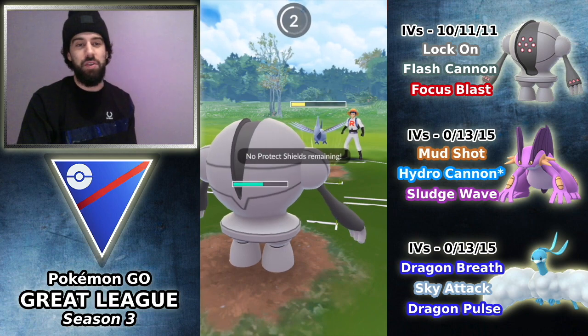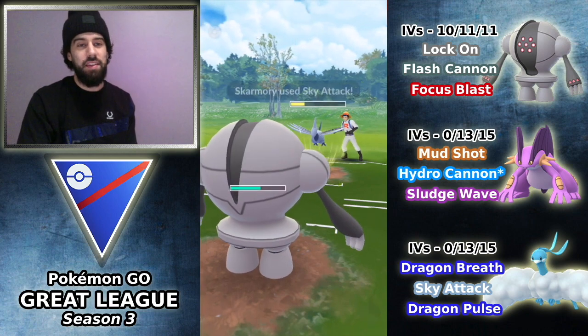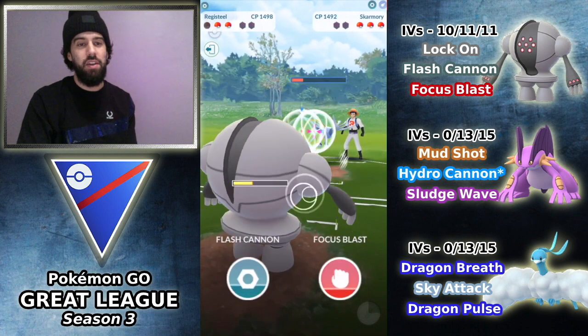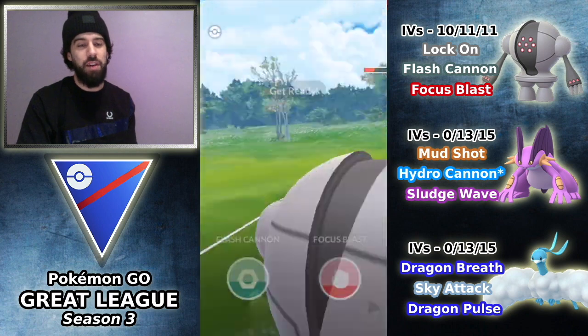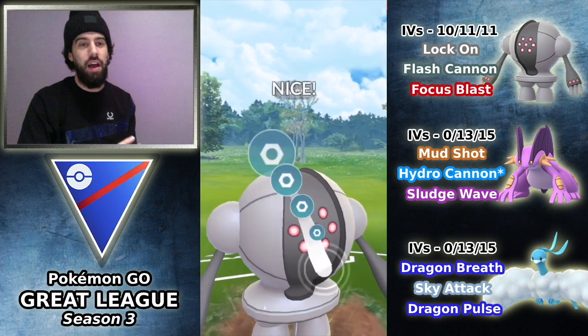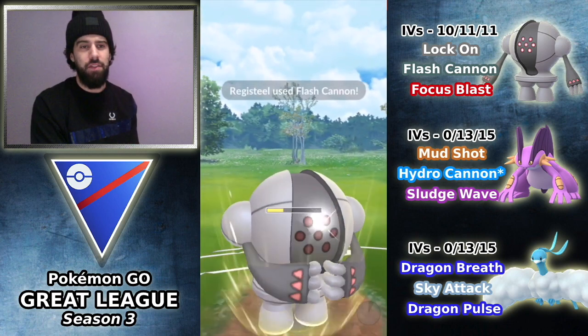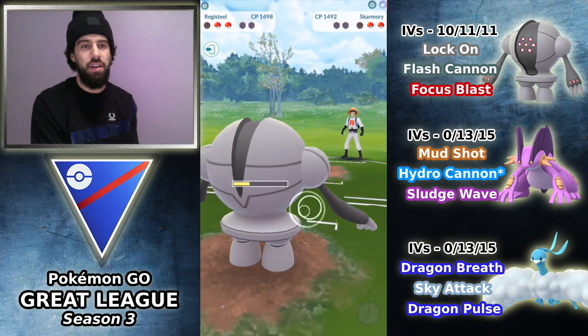I have no shield, so I have no choice actually. But nothing that Skarmory is going to throw at us is going to do anything to Registeel really. So I'm over-farming here, trying to get to 100 energy before I throw. We are pretty much at 100 energy now. Throwing this Flash Cannon is going to KO the Skarmory. Opponent is going to let the switch timer come through — and remember, he does have that Haunter with 1 HP.